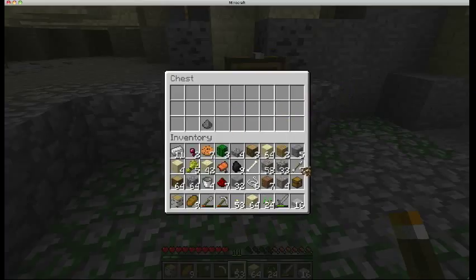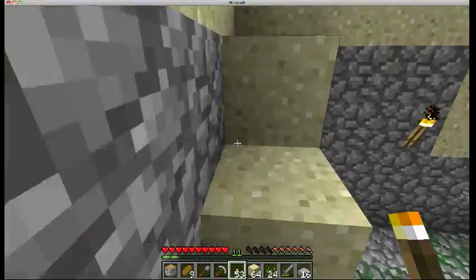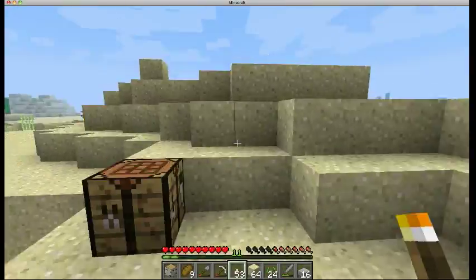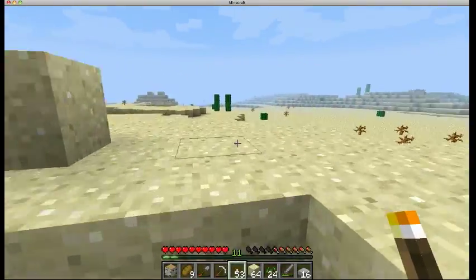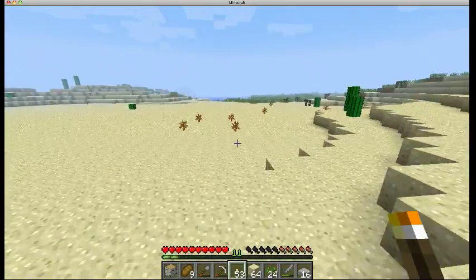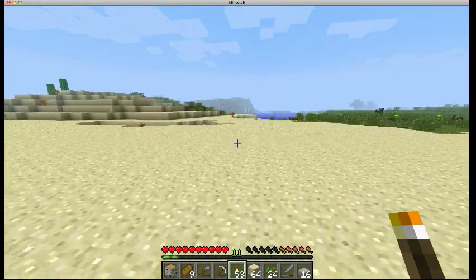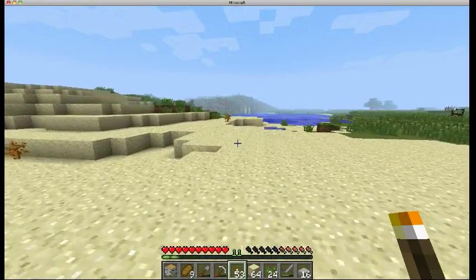I hate having a full inventory. I'll dump some stuff — I'll leave the cocoa beans because they're less valuable to me right now. I'll remember this spot, and it might become an XP farm at some point. I wouldn't count on it though, because zombies aren't a great source of XP and they don't really drop anything particularly useful. Rotten flesh is good if you have lots and lots of wolves, and that's about it.